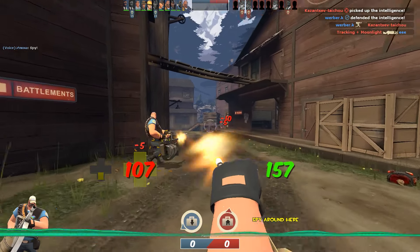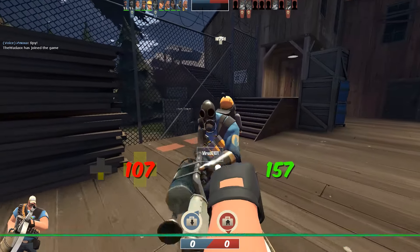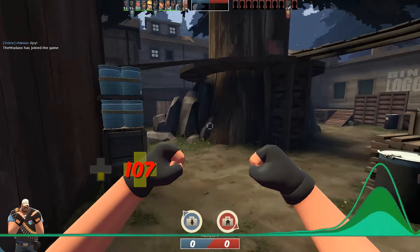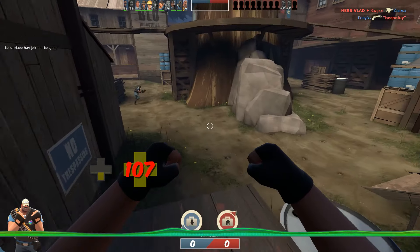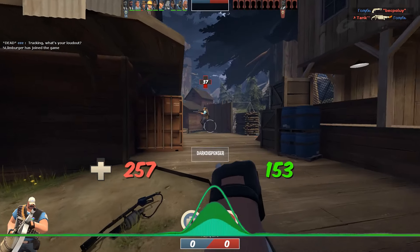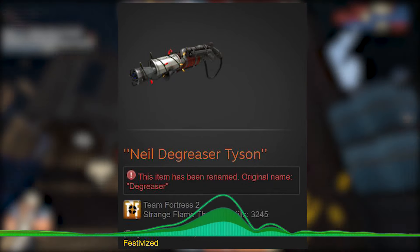Obviously you can't skin promotional weapons as they are promotional and they need to stay in that state so you can see the game they've been influenced by. But most weapons you could skin, and one of those was the degreaser. So I'd bought this strange degreaser ready for Jungle Inferno to drop. However, not being able to skin it, I've still made use of the weapon — it is still my main weapon I use on Pyro. Either way it worked out for me.